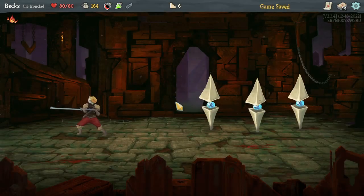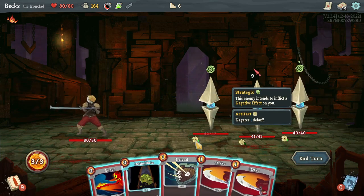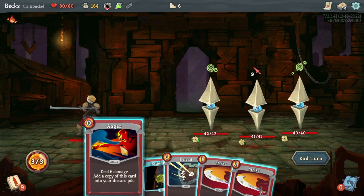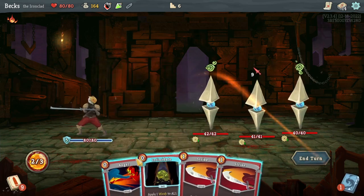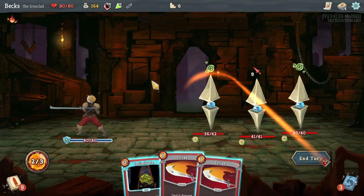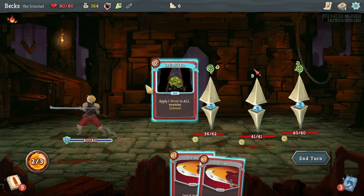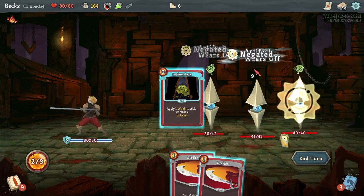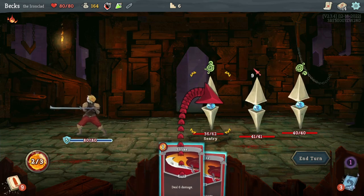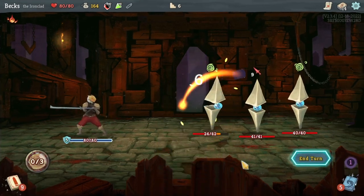Oh, mini-boss! What is this? It negates one debuff, so there's literally no point using that right now. We're gonna block and whittle this guy down. If I do that it'll just get rid of that, so that was actually a pretty good use of it. I guess just keep knocking this guy down a peg.